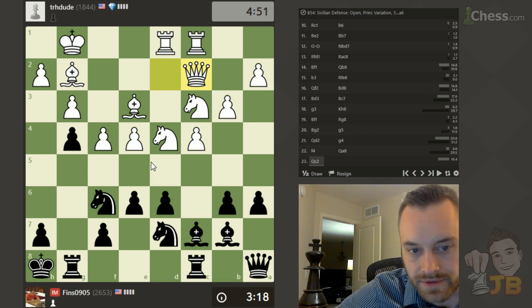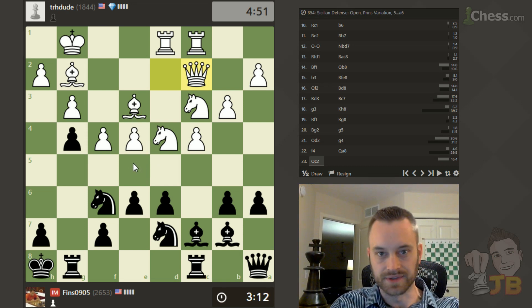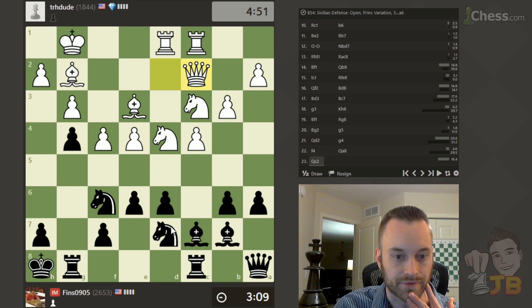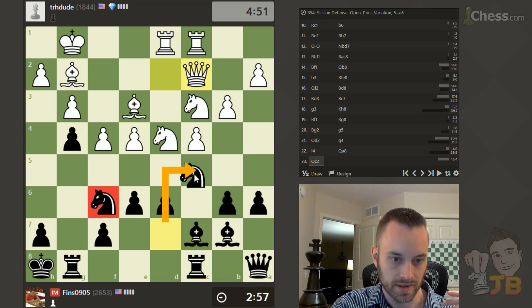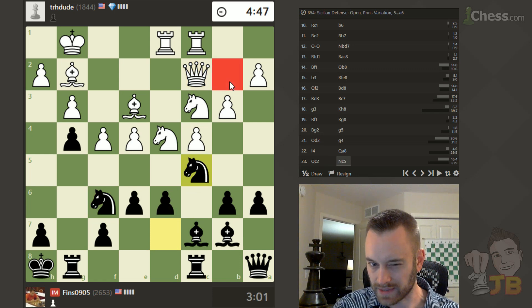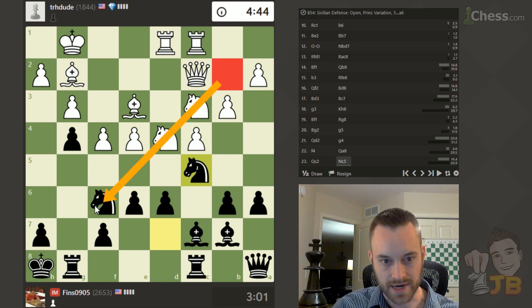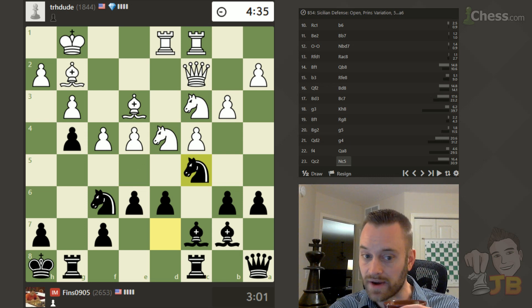On queen c2 I might play knight c5. If queen d3 to defend the e4 pawn, knight c5 comes with tempo on the queen, so I'm not sure White can hold this pawn anymore — he may have to start thinking of a way to offload it, e5 or f5 or something like that. Just checking before I play knight c5 if there's any tactic I'm missing, because I think he's going to start lashing out when I play that. If he loses the e-pawn for no compensation it's going to be rapidly downhill for him.